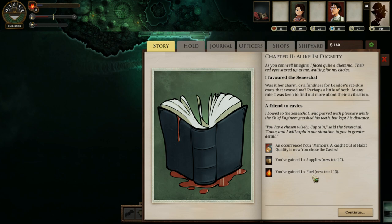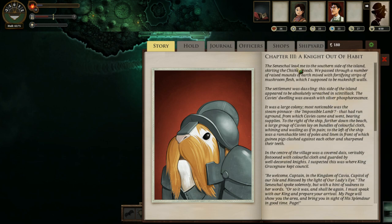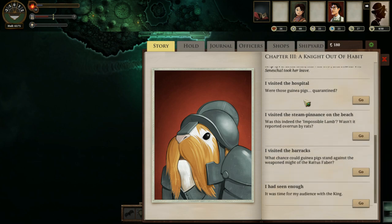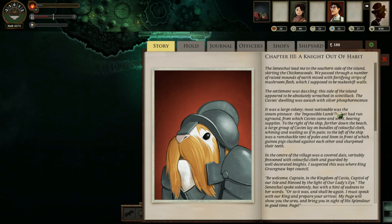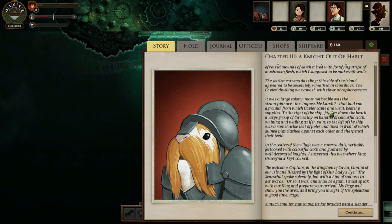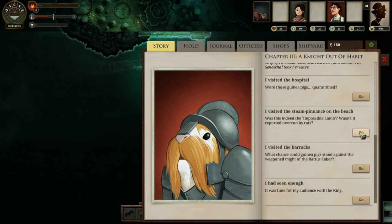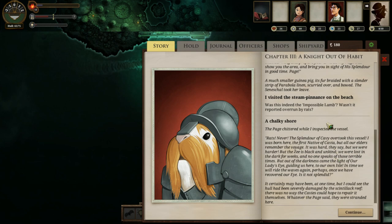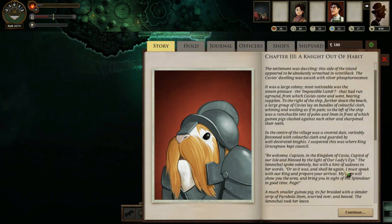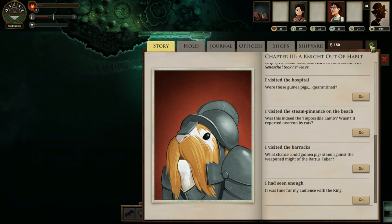The cuppies — I get one supply and one fuel just for doing that, which is lovely. Now I get into chapter three. As you can see, some of the Sunless Sea islands have extremely detailed stories that you can go through fairly quickly. We can visit the hospital here — many people are sickened, the rats are in trouble. We visit the steam penance by the beach, the splendor of cavi overtook this vessel. We visit the barracks — the rats have no weapons but these men do.